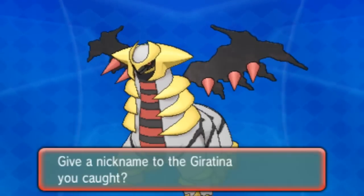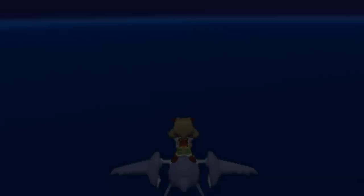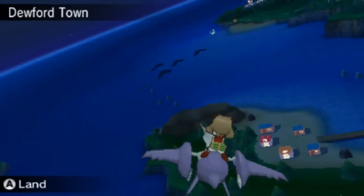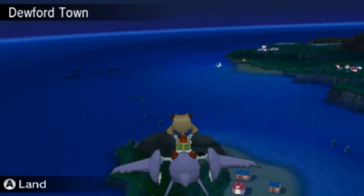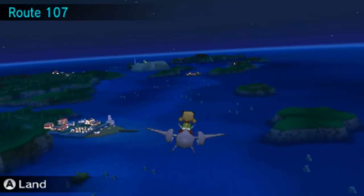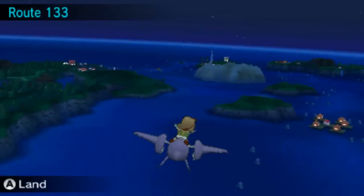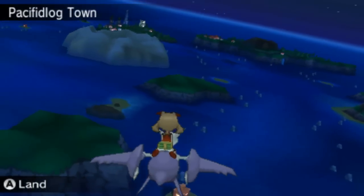I'm not sure where you get the Griseous Orb, but you can trade it over from another game. One of the orbs — you actually dive underwater for it. The items are really brutal in this game since you can't use your Dowsing Machine underwater, so you just have to randomly click around. When you see those little diving patches of emptiness, just dive down there and click on every square if you want to find any hidden items.